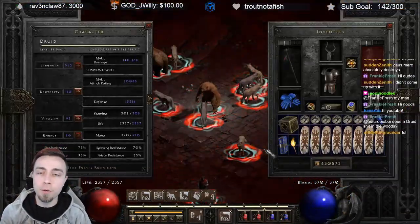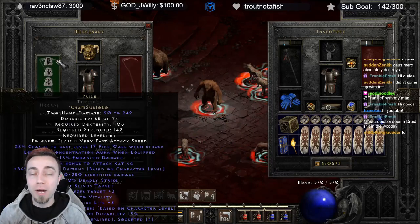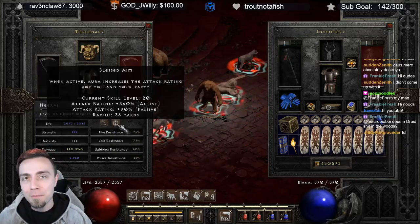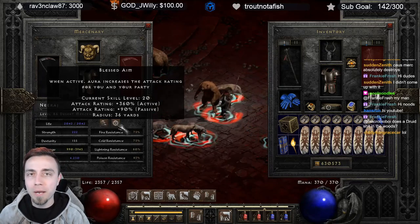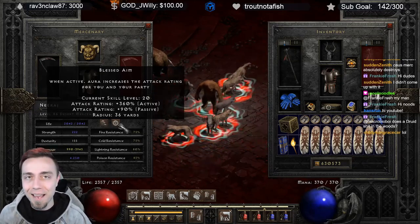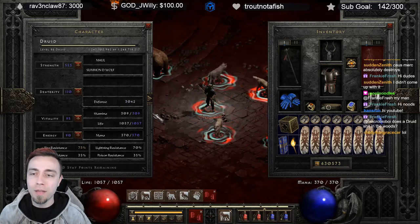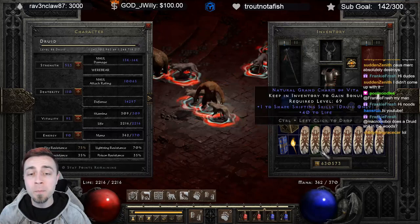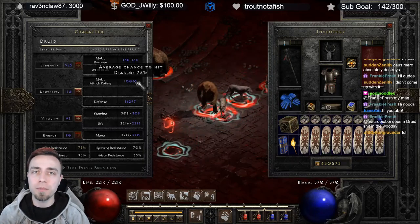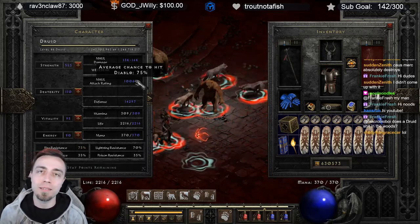Our damage was ridiculous. On the Mercenary we're using a Pride Rune Word with Fortitude and Andariel's Visage for survivability — and he's a Blessed Aim Mercenary. At the damage totals we're getting, while the Might Mercenary was adding around 2,000 top-end damage, the Blessed Aim truly is a blessing in disguise, because the build struggles to stack attack rating. Without the Mercenary we're at around 7,000 attack rating using the Shapeshifting Skillers. With the Mercenary, that bumps up to around 10,000, giving us roughly 80% chance to hit on most monsters and 75% on Diablo, which felt a lot better.